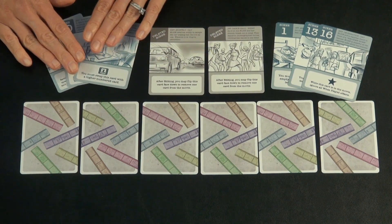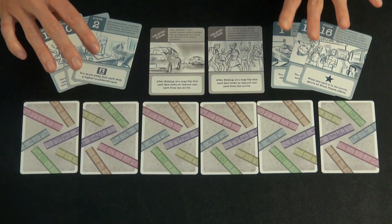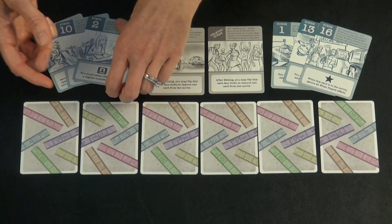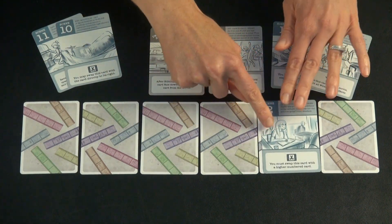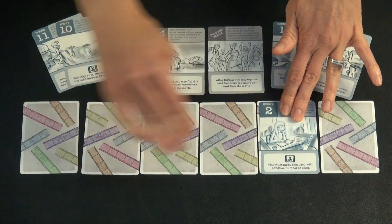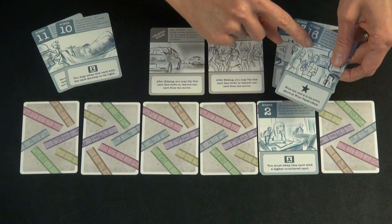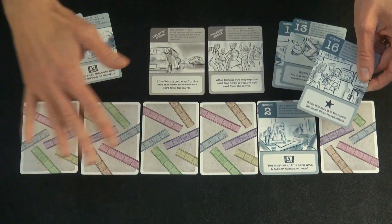Sometimes it's a little tricky, especially with the super high and super low cards which have some tricky effects to resolve. This one says you must swap this card with a higher numbered card at the end. So they'll place it here, because they know they'll be able to swap it — so they know to place a higher number card here. Based on that, they might say that's pretty good. They could choose to play the 16 right now, but then all of the when-played effects would not happen for the rest of the game.